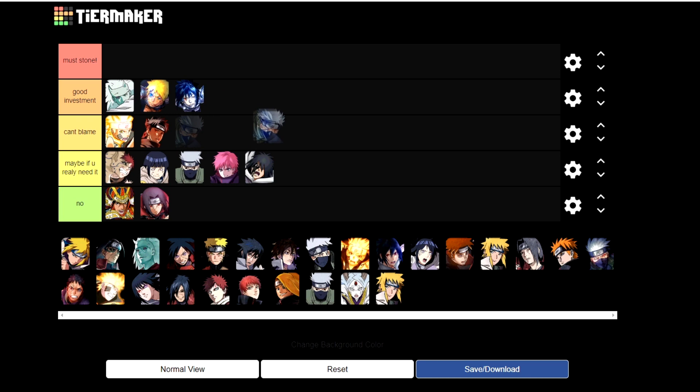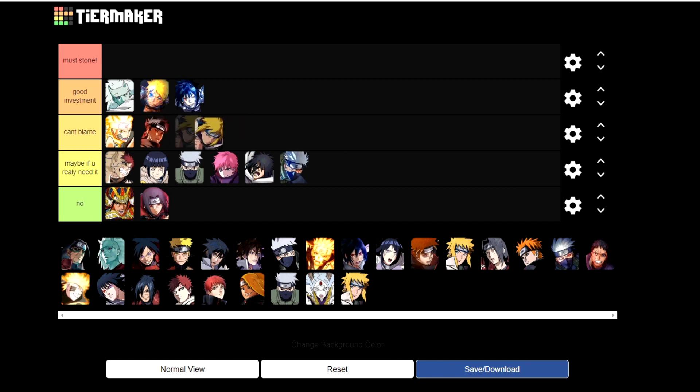Bravely Kakashi — maybe sometimes if you really need the first ability, but altogether he's a no. You shouldn't be using acquisition stones on him now. Minato — putting two acquisition stones in him is a good investment because he gets 40-30% damage reduction to Wisdom and Bravery, and with his 3-6 chakra cost, chakra recovery, and sweet seal, he's broken.